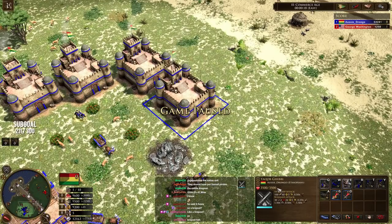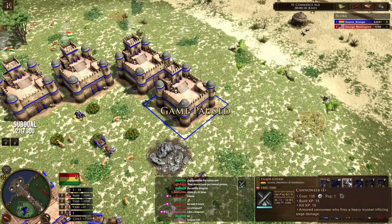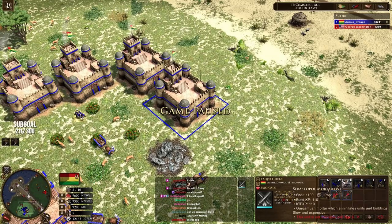So the palace has 3,500 hit points and 30 bombard attack. There's the Cannoneer we unlocked — but take a look at the resource it costs. The resource it costs is this new resource called influence. You can't just build these with coin or food.